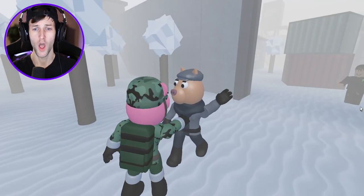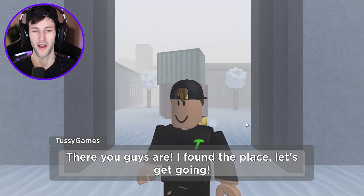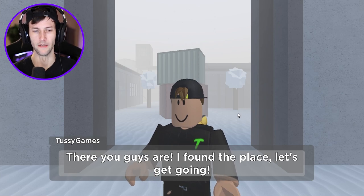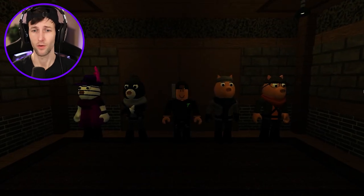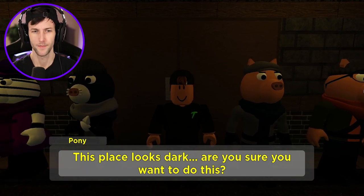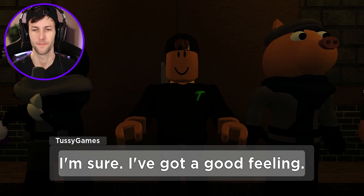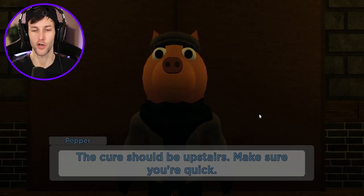We escaped the outpost and now we're assuming the cure is going to be in the next map - Chapter 12, the final map. A story cutscene plays. Pepper already got infected - he got scratched from what I could see. This place looks dark. I actually have a bad feeling that we're not even going to get a cure and something bad is going to happen to Pepper.